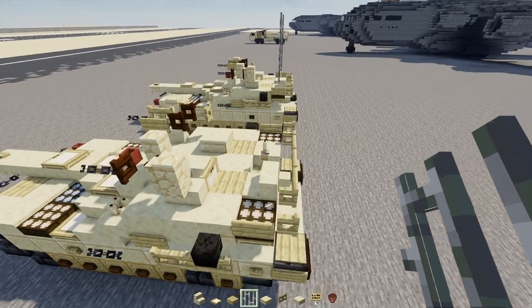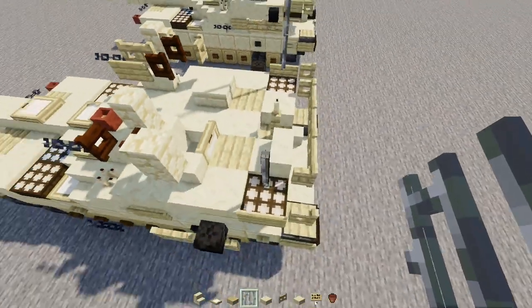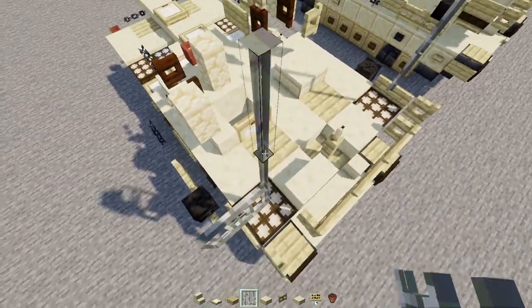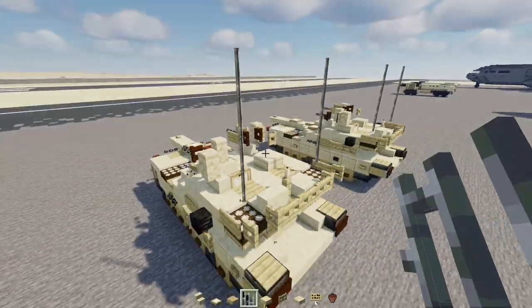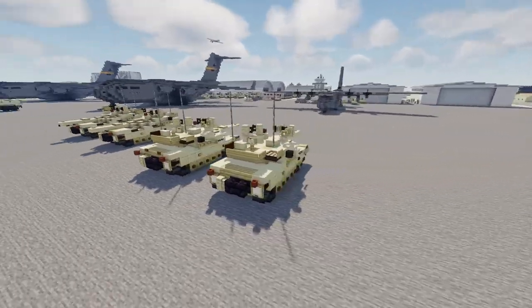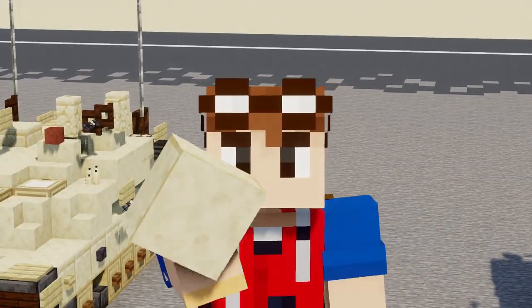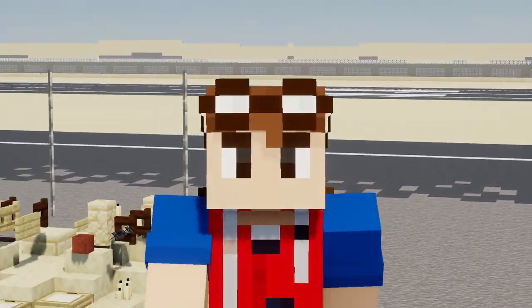Add iron bars on top of the daylight detector, four blocks tall, for the antenna. That's pretty much it for how to make the Abrams tank - both versions. I hope you guys enjoy the video. If you do, make sure you hit that like button down below, check out our Discord server, and I'll see you guys in the next one. Bye!